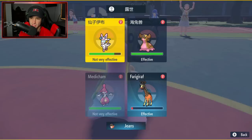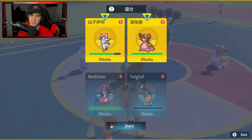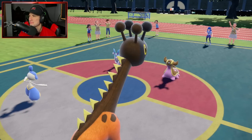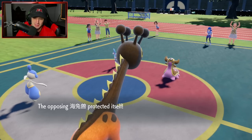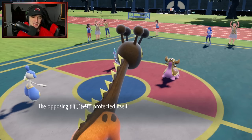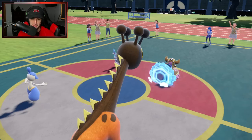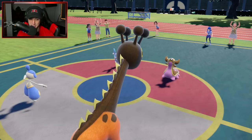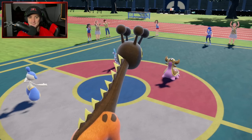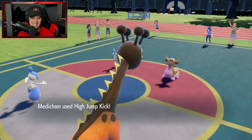I'm going for a High Jump Kick — I want to just rip into Sylveon as much as I can before it takes me out, because they're definitely taking me out. Protect comes out from Gastrodon. I think it's going to be big damage from the miss — that's why Medicham stinks. You can literally protect and I take damage.